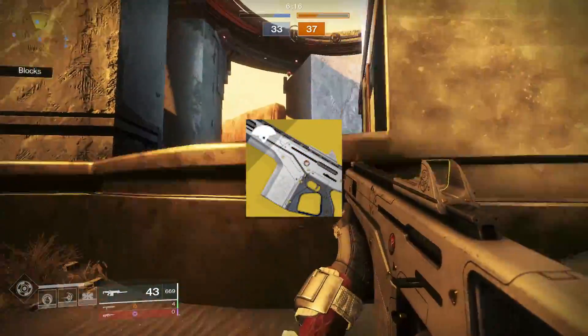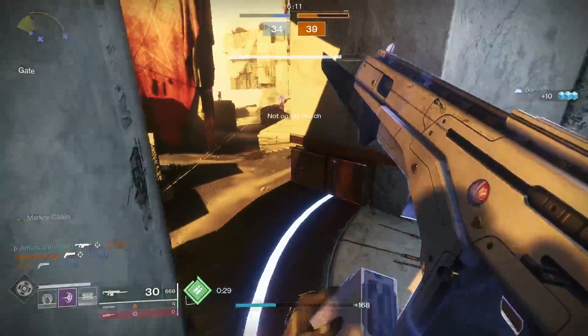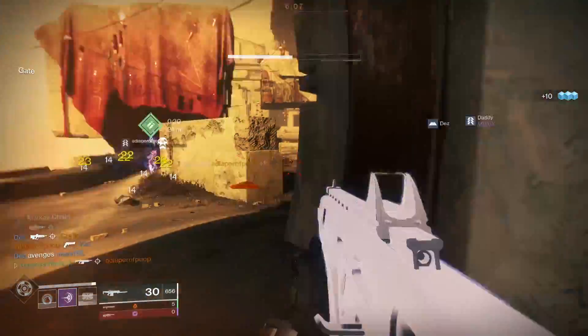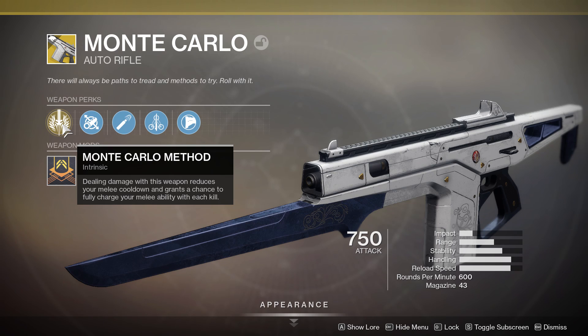I don't know many weapons outside of maybe Half Dan that just oozes sex appeal, but this one's it, man. Monte has been brought to us revamped inside of Destiny 2, and it actually has a couple of changes. First up, the intrinsic perk on this weapon is Monte Carlo Method: dealing damage with this weapon reduces your melee cooldown and grants a chance to fully charge your melee ability with each kill.